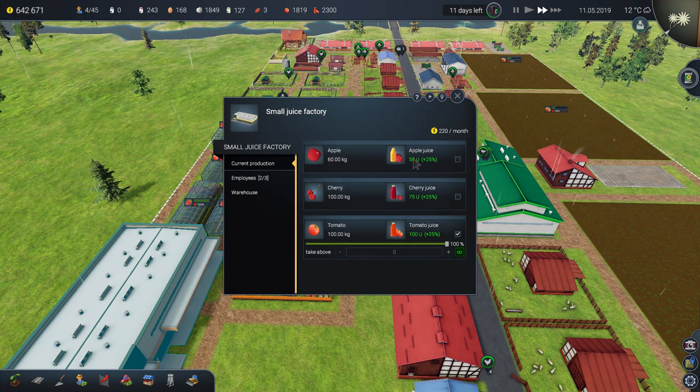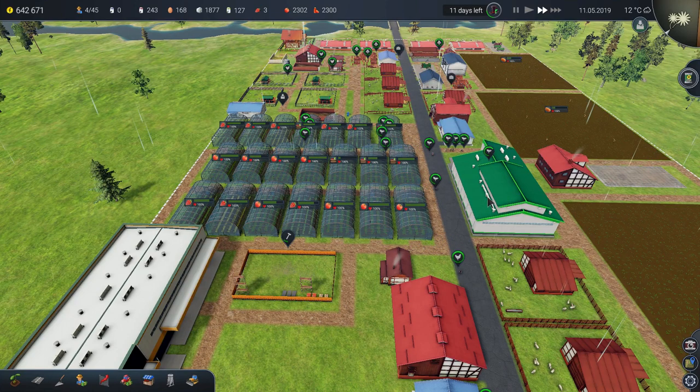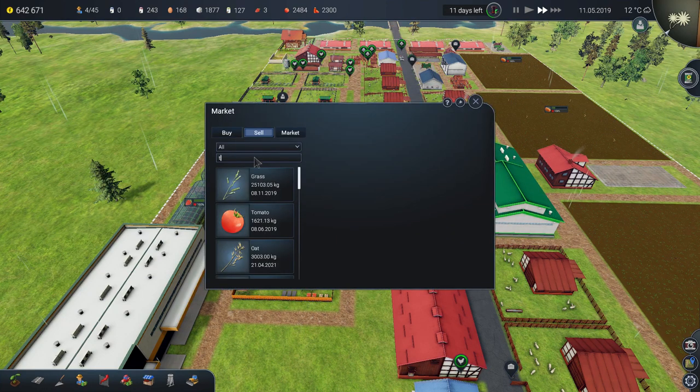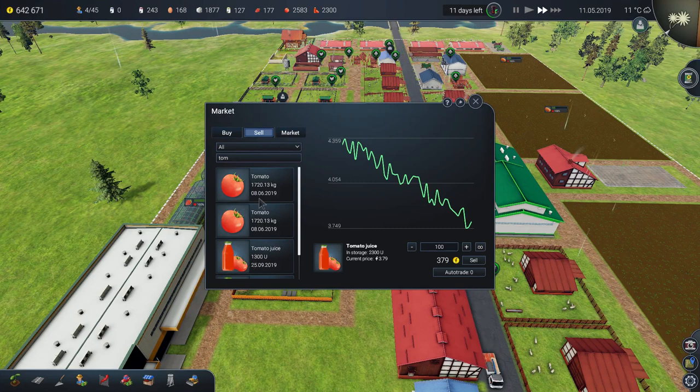I've been doing tomato juice since last year — November 2018 — and I've been looking at the price of tomato juice to see if it's worth making instead of selling raw tomatoes. Since last year the price has been going down seriously. It says 379, it's been going down. I want to see the graph go up.